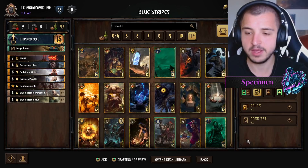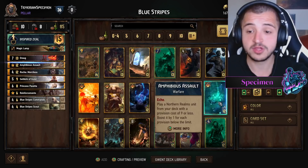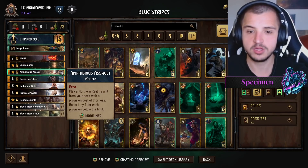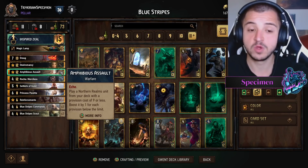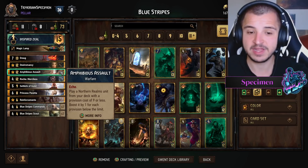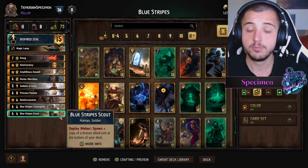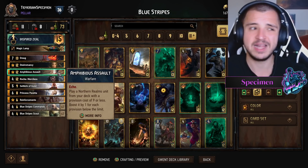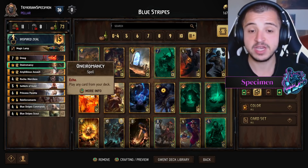The reason this deck is feeling a lot better now is two cards: Assault and Animancy. Assault is just one of the best cards of this expansion — being able to play any Northern Realms unit at nine provisions or lower is great, and that boost on them is fantastic. You could search for a Blue Stripe Scout and it comes in at nine points because it's four provisions, getting buffed by five off Assault, which adds to your tempo in round one but also your consistency. It's quite unbelievably good in this deck.